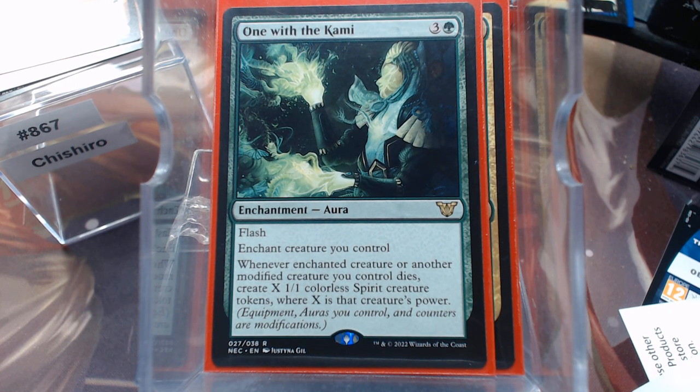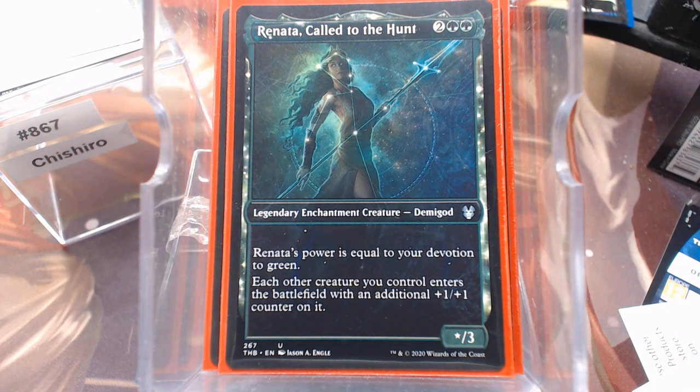Our regular good old-fashioned creatures — we only have six because the idea is we're going to be making tokens. We have Renata — each other creature you control, doesn't matter if it's red or green, is going to enter with a +1/+1 counter. So all those 2/2 Spirit Tokens are going to be 2/2s with a +1/+1 counter, hence making them modified. That's why Renata got the call.